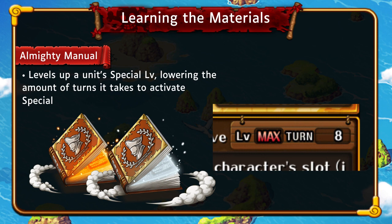There are other ways to get that special level up too. You can use a duplicate copy of that unit to level up their special level. Just make sure you're using a duplicate copy and not just a similar character — you can't use just any Blackbeard on another Blackbeard; it has to be a Blackbeard in the same evolution tree.